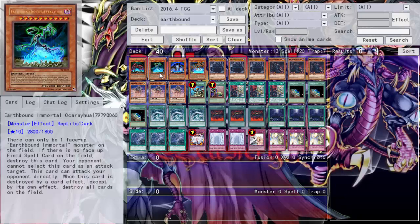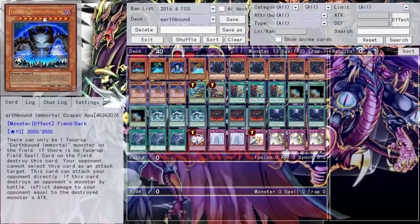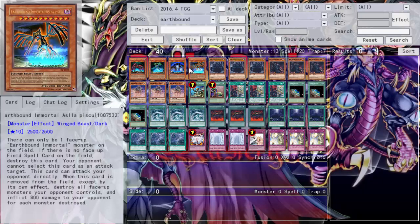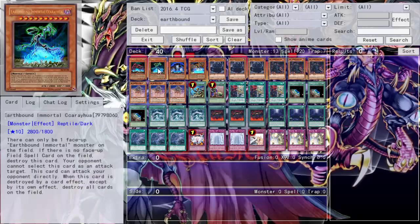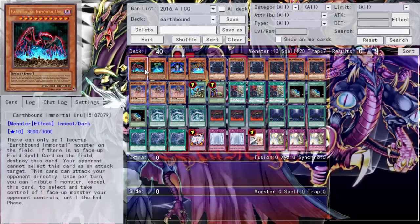Let's go over the deck. One of each Earthbound Immortal — I wanted to number-generate them to make sure I get them to my hand so I can do my Earthbound Immortal plays. Sometimes it worked, sometimes it didn't. The idea is you summon Edos, and Edos gives you an additional tribute summon, so instead of tributing for a Monarch you're tributing for an Earthbound Immortal.